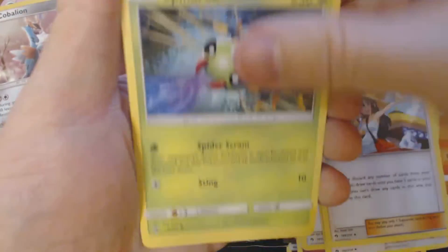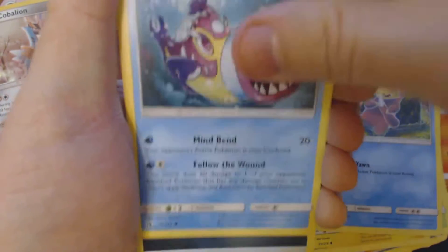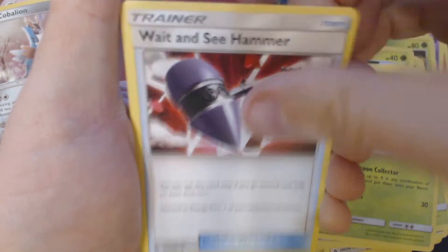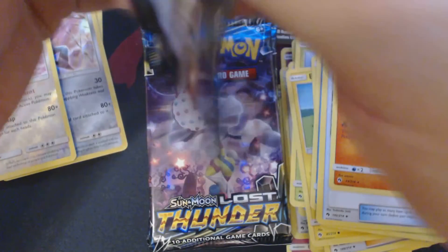Pack number 4. We got here: Spinrak, Ninkeda, Blitzel, Slowpoke, Bruxish, Darkness Energy, Spelltag, Kaskoon, Weight, and Sea Hammer, Reverse Hollow Blissey, and Victini.